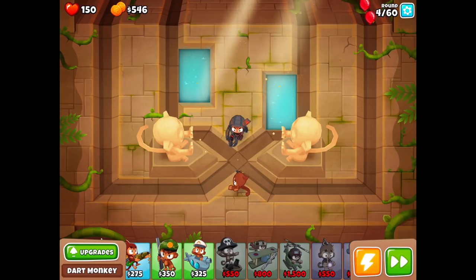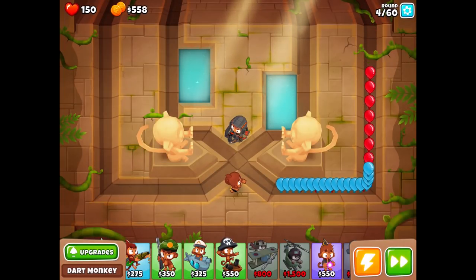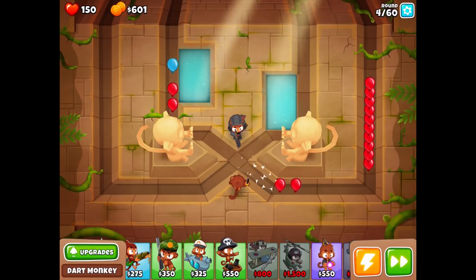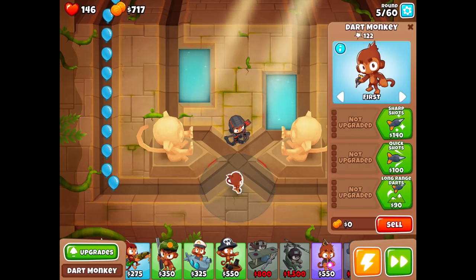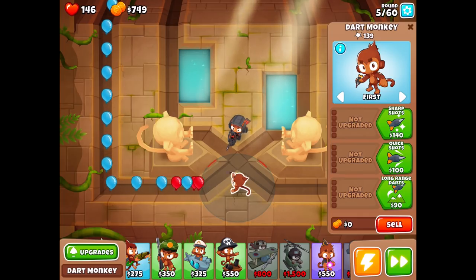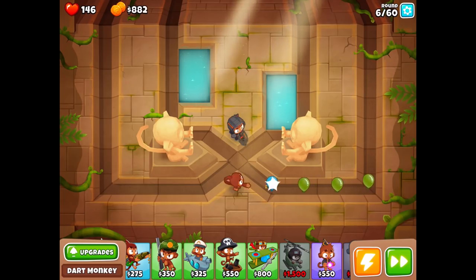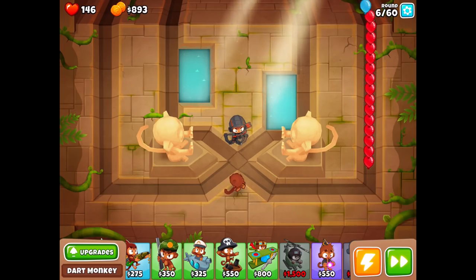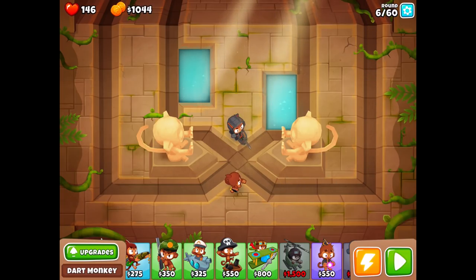Everything has to go through this crossroads of sorts, so it works out decently enough. These obstacles are actually pretty cheap to get rid of so I'll look into that soon. A couple got past, Quincy. Seriously, you couldn't handle that? All you gotta do is point and shoot — though I don't think I'd be doing a very good job either, so maybe I shouldn't be so judgmental. We're almost at the 1,500.